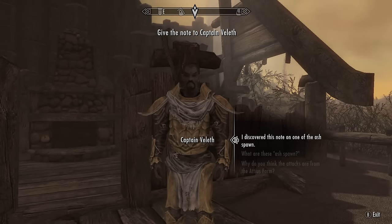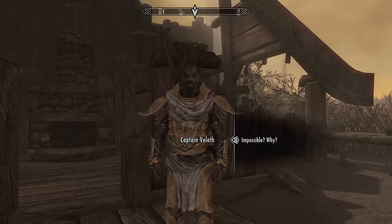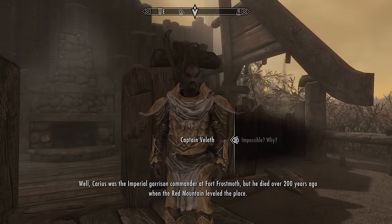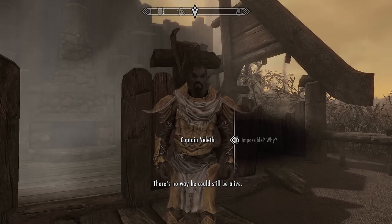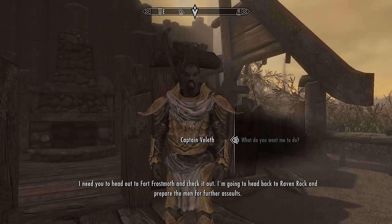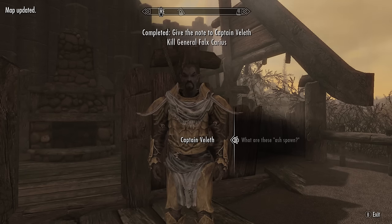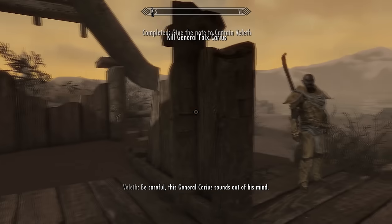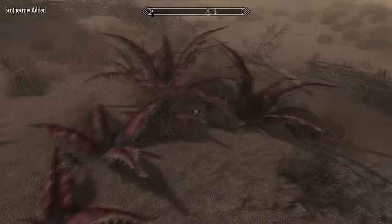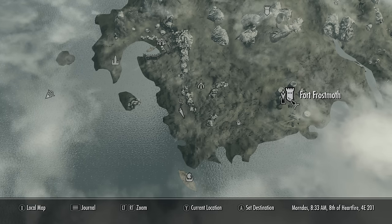We show him the note and he says it's strange — the note says it's from General Falcarius, but that's impossible because Falcarius was the imperial garrison commander at Fort Frostmoth and he died over 200 years ago when the Red Mountain leveled the place. He asks us to head out to Fort Frostmoth and check it out, while he heads back to Raven Rock to prepare the men. There's also lots of red grass around here you can pick up, as it's very useful for making powerful poisons. Fort Frostmoth is just over here on the map — let's fast travel there now.